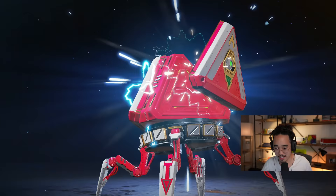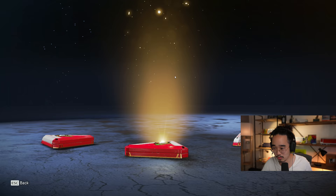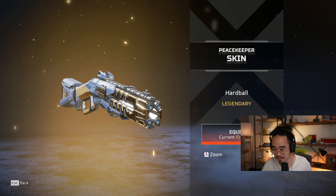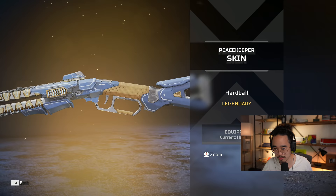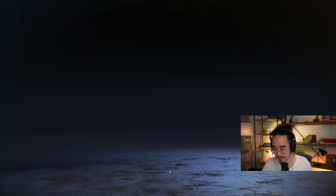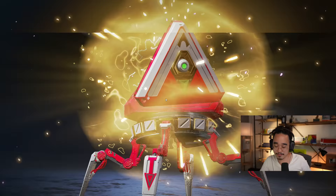Let's see what this legendary is going to be. The Peacekeeper is getting Hardball. I like it — I like the blue with the gold accents. Very nice. I think I have Frostbite equipped currently, but we'll give this one a shot. Pretty nice. PK is pretty consistent this season as well.